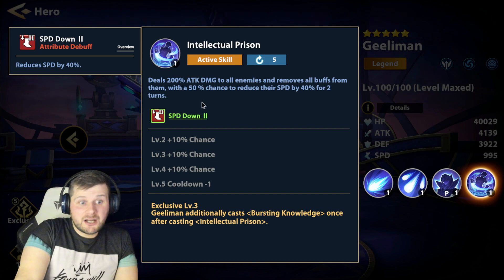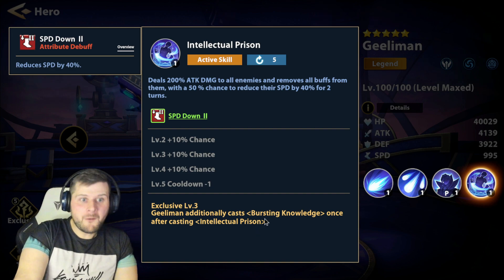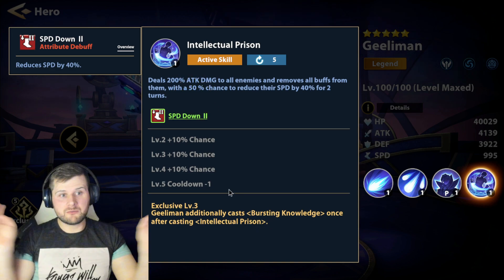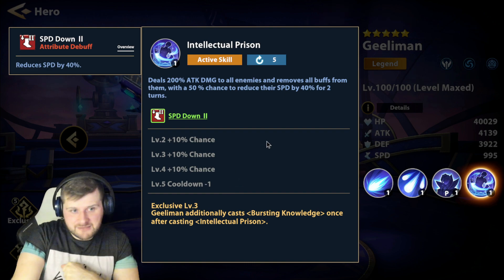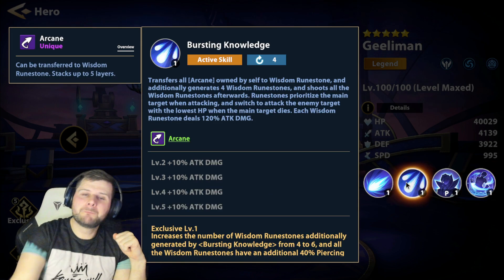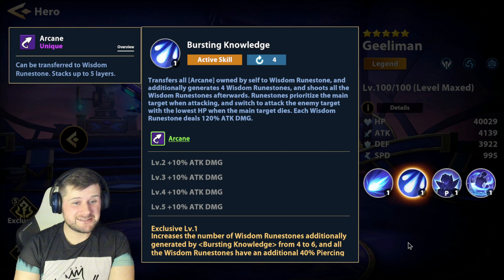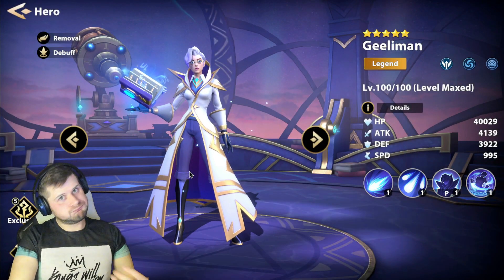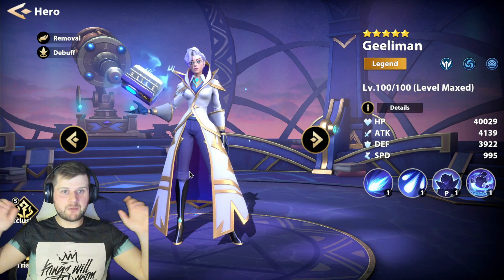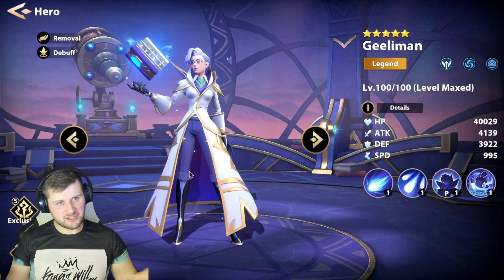It increases up to 80% chance and has a full turn cooldown. Exclusive level three means Geelyman additionally casts Bursting Knowledge once after casting Intellectual Prison. So the combo is: 200% AoE nuke, removes all buffs, slows their speed, and then immediately fires 960% attack damage with 40% piercing rate on top. Obviously to have exclusive three you will also have exclusive one. Just reading that — it's going to be nutty.